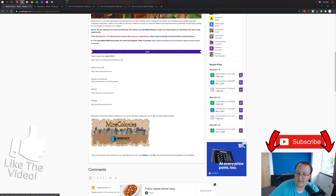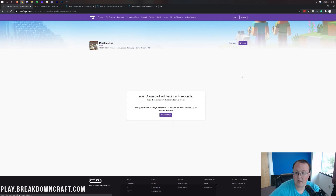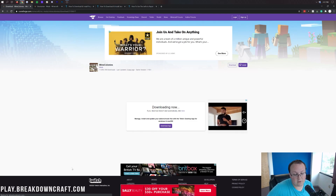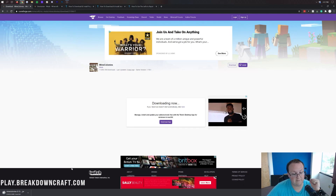Go ahead and click on the purple download button to the right of that. After a few seconds, Mine Colonies will begin downloading in the bottom left on Google Chrome, and in the center of your screen on Mozilla Firefox. It's 100% safe to keep the file on both browsers.